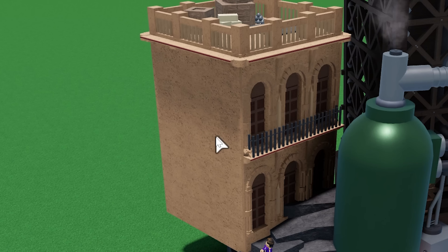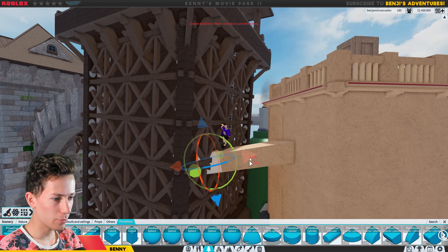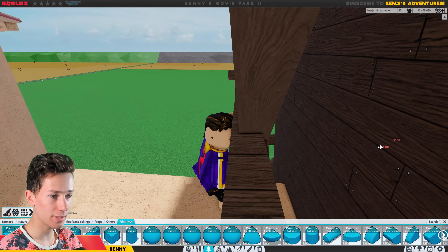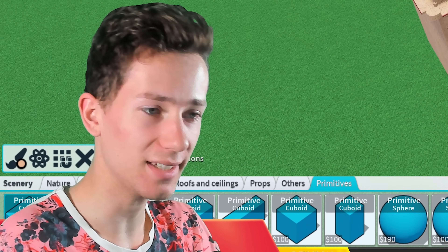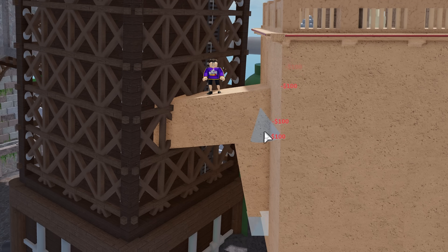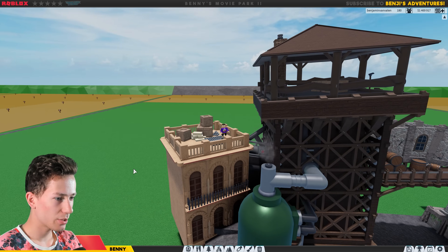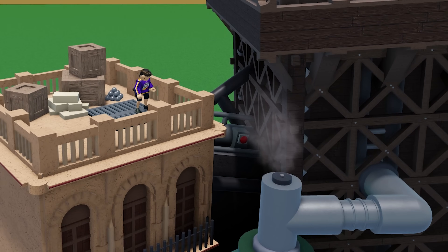I guess the side is going to be covered by something else anyway, so we don't need to worry about that. In between these two towers, I'm going to make another one of these sort of bridges to seal it off so you can't look in between these two towers - basically just like some sort of wall. We probably want to add some pipes as well. So now if you look in between there, you see that looks a lot better than just a blank space.